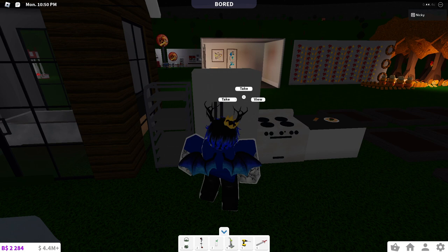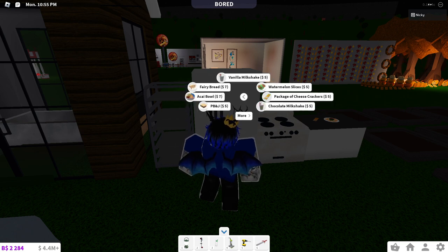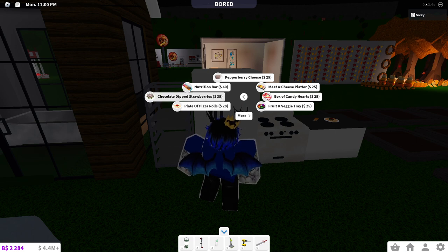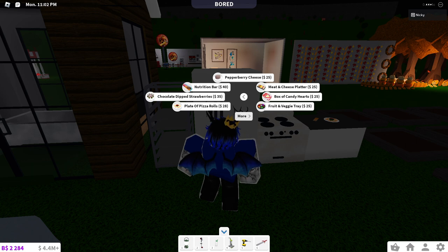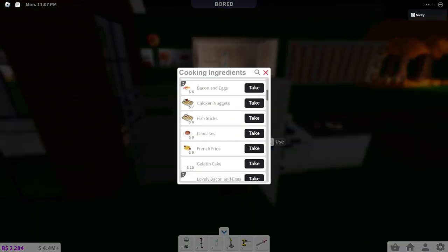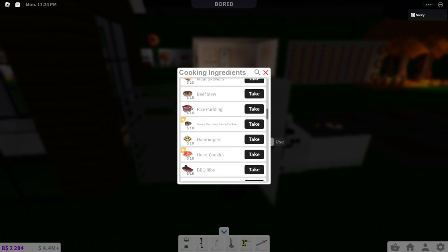They added all the old food items back. If we do a quick meal, we should have the chocolates back: box of candy hearts, chocolate-dipped strawberries, rectangular box of chocolates, and heart-shaped box of chocolates. In ingredients there are also new special items — lovely bacon and eggs, which is just heart-shaped bacon and eggs. Why? We have lovely chocolate candy cookies too.